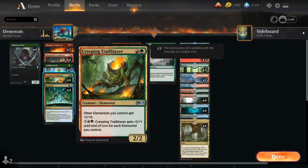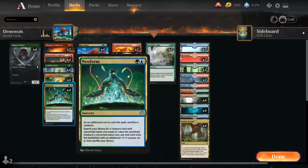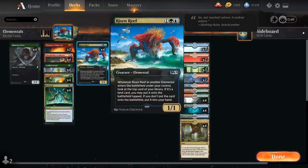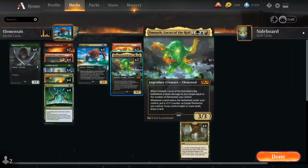We've got the full playset of Creeping Trailblazer as a backup plan in case we don't combo off — a 2/2 Elemental that gives other Elementals +1/+0, and for 4 mana the Trailblazer gets +1/+1 until end of turn for each Elemental we control. Then 4 copies of Neoform to search up Risen Reef, or occasionally sacrifice Risen Reef to search up Scampering Scorcher or Omnath. We have 4 copies of Risen Reef, 3 Scampering Scorchers, and 3 copies of Omnath, Locus of the Roil — a 4-mana 3/3 legendary Elemental.